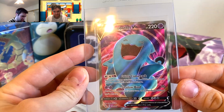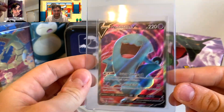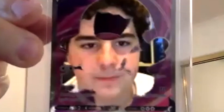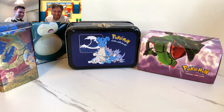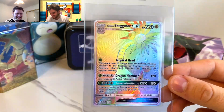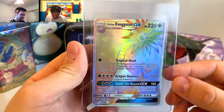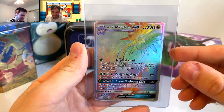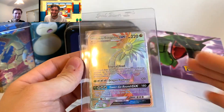Kicking it off here with the Wobbuffet V Full Art. That is a beautiful full art — I've never seen that Pokemon before. Great headshot on it. I really like how they accentuated the details of the Pokemon's face. Actually, it's a trainer card.